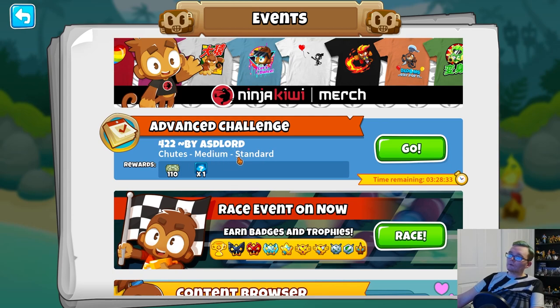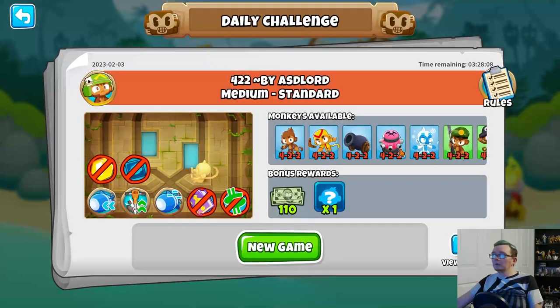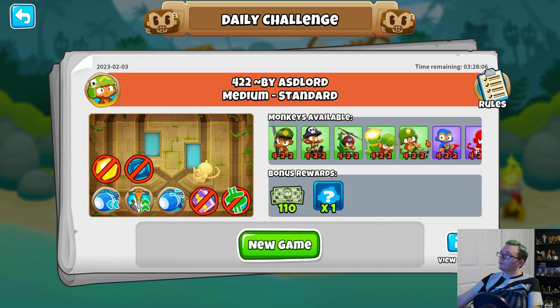The map is Shoot and the difficulty is Standard Medium. The rewards are 110 Monkey Money and an Insta Monkey. I'm assuming the name is a hint that all the tiles are probably going to be blocking the path to 4-2-2, and the solution is going to be a Tier 4 probably. Yep, all these are limited to 4-2-2.